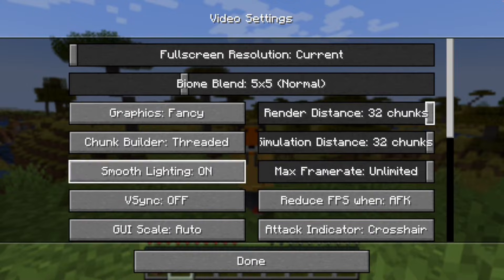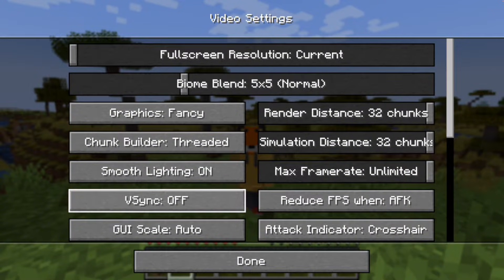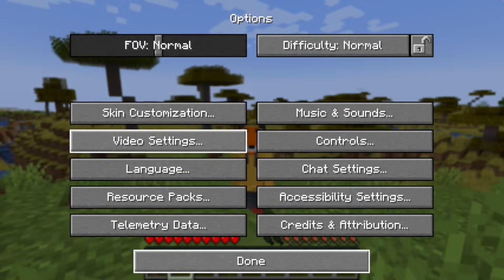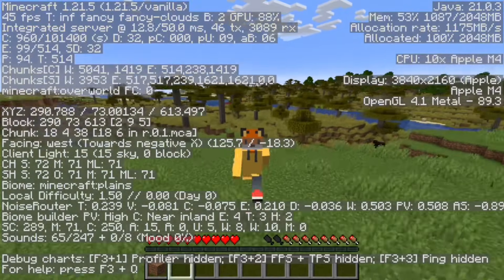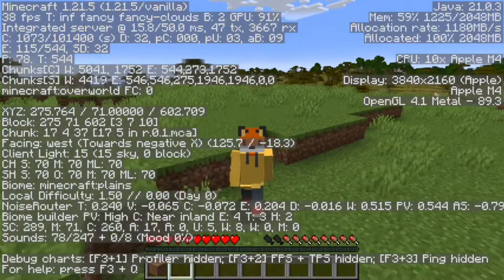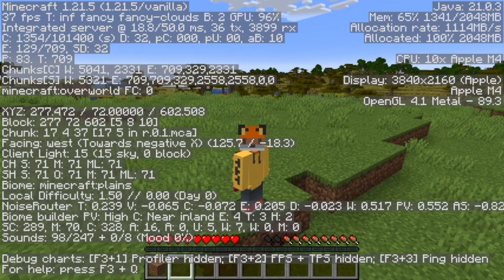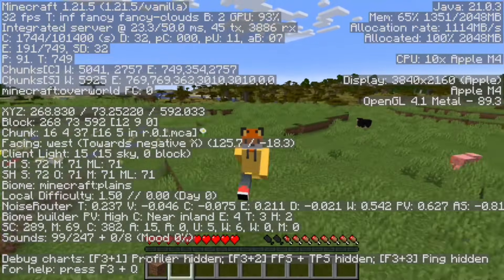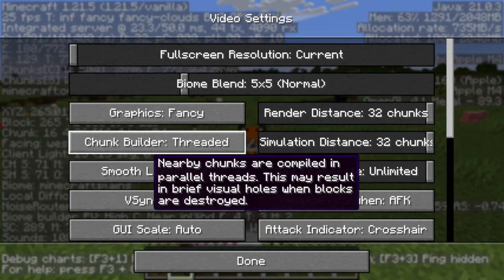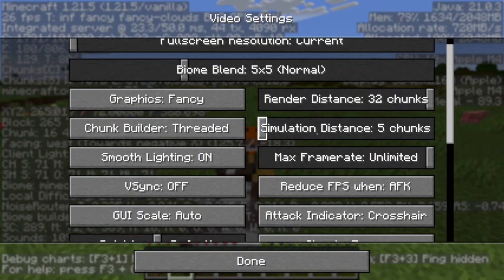I'll turn everything to maximum. Entity settings, everything all the way up — fancy, threaded, smooth lighting. Everything appears to be at the highest it can get. The highest it's dipped down to is around 45, which is pretty bad. When this was brand new a few months ago it was hitting 100, then it hit 1000, then 500 — but I wasn't running it at 4K. So it turns out you want to be doing this at 1080p. Maybe it's the simulation distance — I think that might be it.